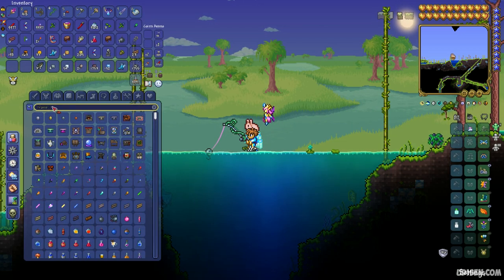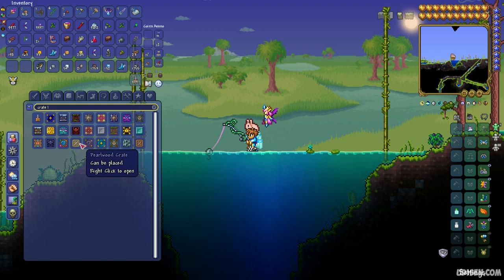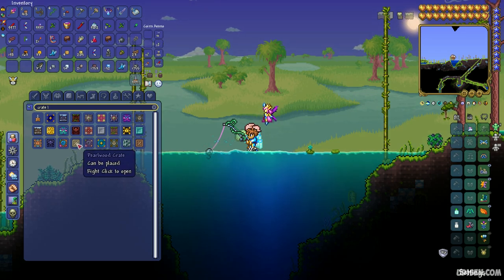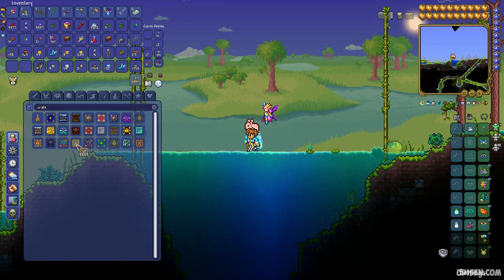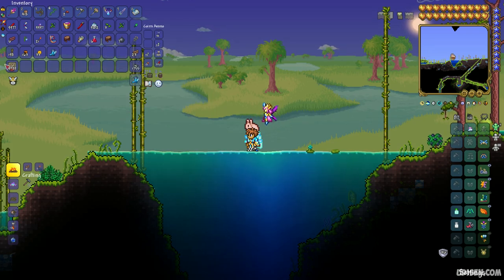Pay attention on two types of crates which you can catch here. There is the wooden crate, which you can catch in pre-hardmode, and the pearlwood crate, which is essentially the same and can be caught after hardmode — after you kill the Wall of Flesh boss. To open them, place all the crates in your inventory and press right mouse button.